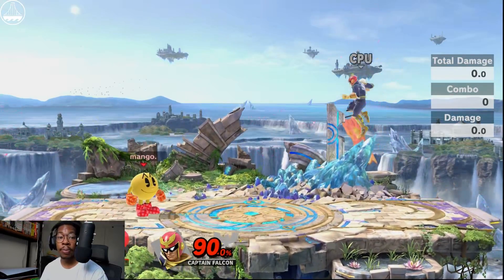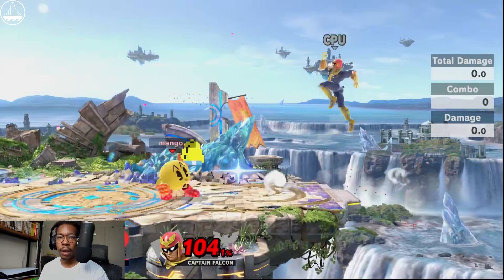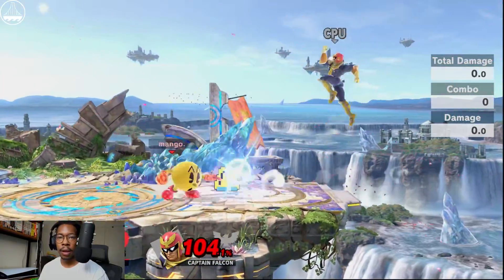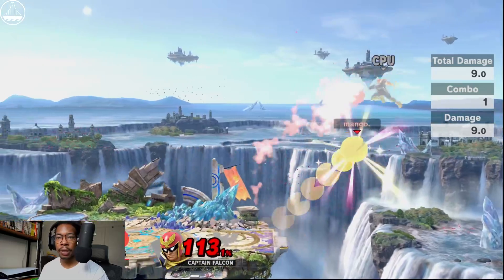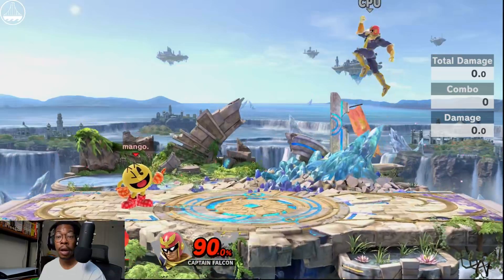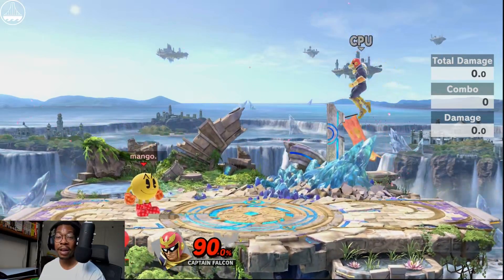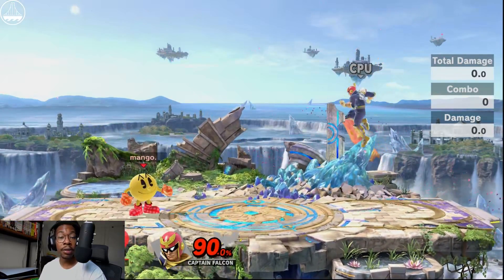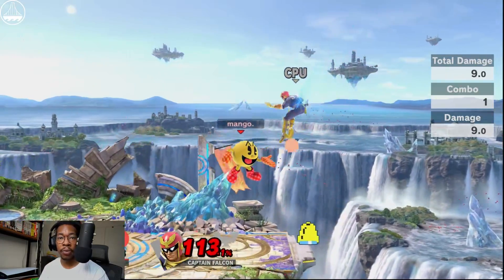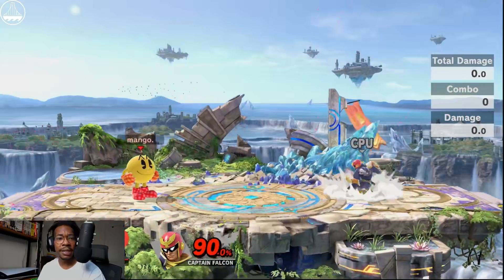Number one would be after getting hit by Bell and you do your follow-up for the side B, I see a lot of people just completely extend the side B all the way out. This gives the opportunity for the opponent to go ahead and air dodge right after. This is a common mistake, and the solution is just to go ahead and shorten the time of your side B by just like a second or two.